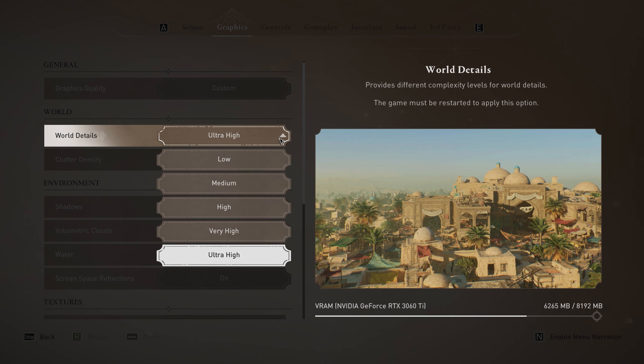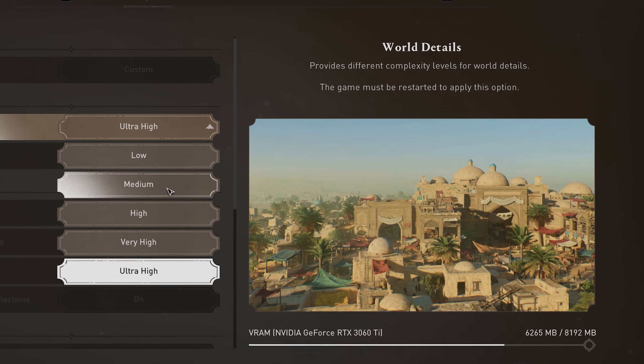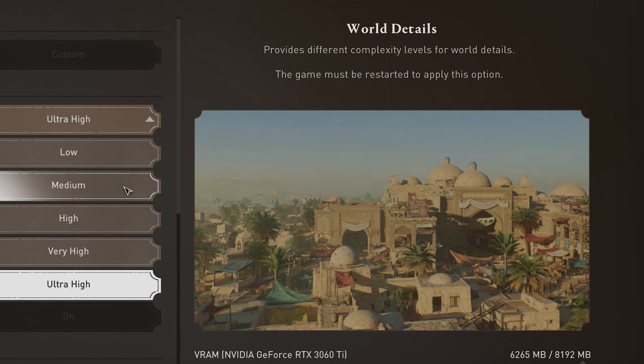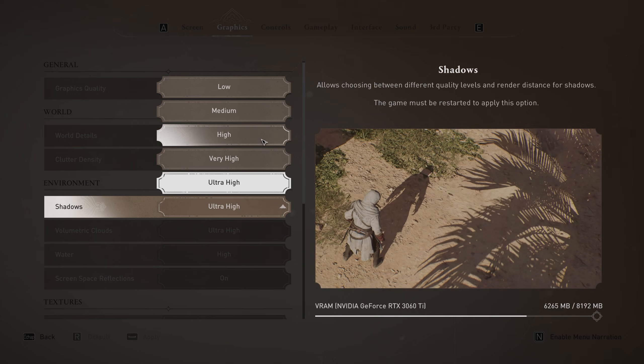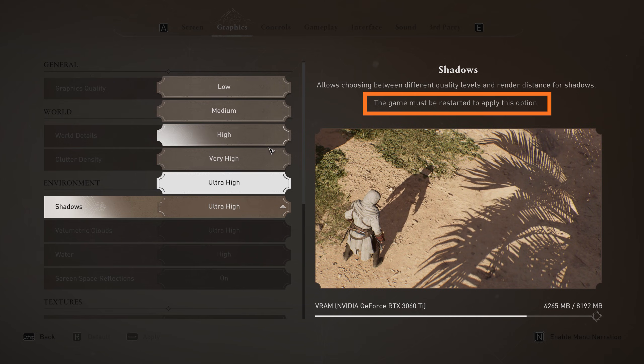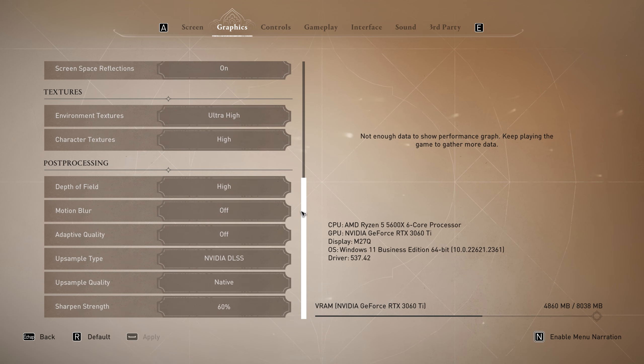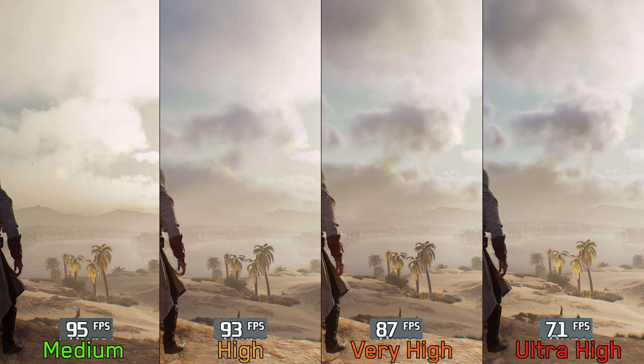Speaking of settings, on one hand the game offers a similar graphics menu to AC Valhalla, with preview images and a description that shows and explains the effect of each setting, which is great. But on the other hand, a lot of settings require a complete restart of the game, which makes tweaking these settings quite frustrating. That's why in this video, as usual, we'll examine the game's graphics settings to see the effect of each one on the visuals and performance. So let's get started.